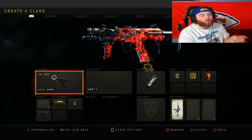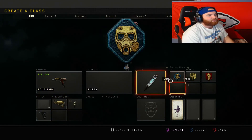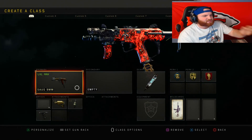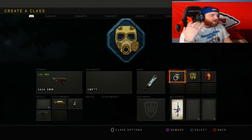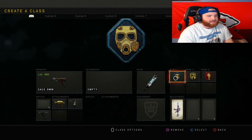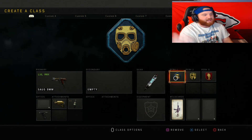Class 9 is the Saug 9mm, arguably the second best or even the best SMG — you can debate it. Setup is stock, fast mags, and grip, with stem shot, tac mask, Dexterity, and dead silence. This is my aggressive SMG class. Tac mask counters 9-bangs, concussions, and seeker drones, making it the best perk 1 in the game since everyone throws those things constantly.